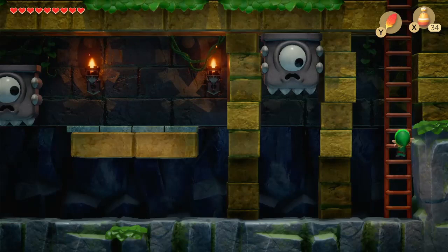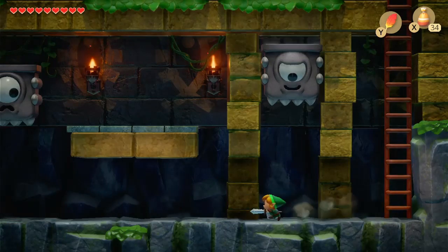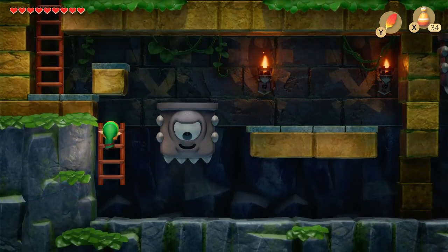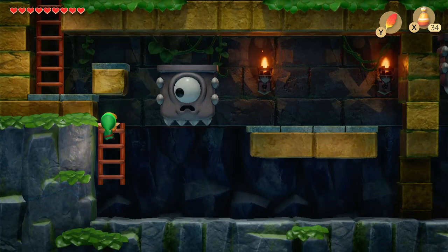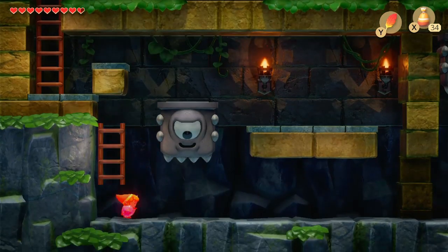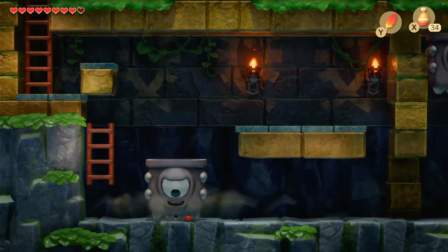Head down here. Now this area can be a little tricky, because first of all you want to dodge these chomps. The problem is, what you have to do is activate the chomp. This is where it gets kind of tricky. You gotta be able to jump up. Damn it. Up. Crack. Crack. Baskets.